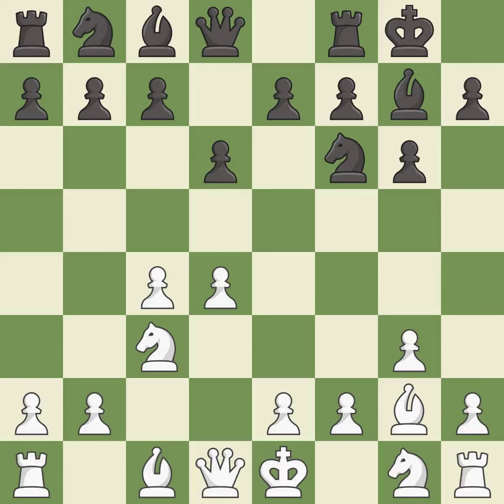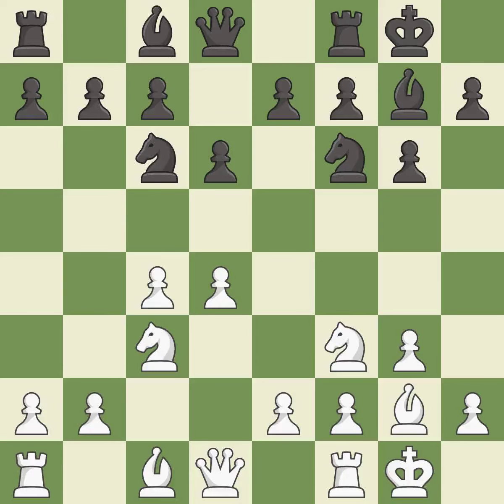This prepares the bishop for development. This develops a knight off its starting square, getting it into the action. This activates a knight by developing it off of its starting square. Castling develops a rook while also moving the king to safety. Castling to the same side of the board as the opponent tends to lead to less sharp positions as compared with opposite side castling.